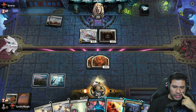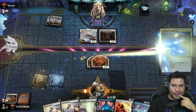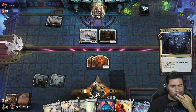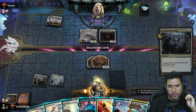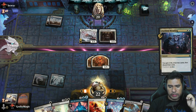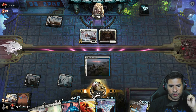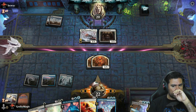I really do need another land and I don't want to be missing land drops, so let's try to get another land. Going with this one and a Smite. Okay, we have some defense — that's good.